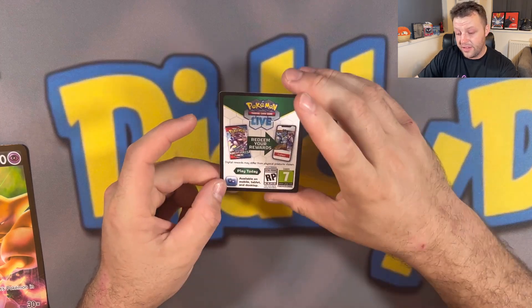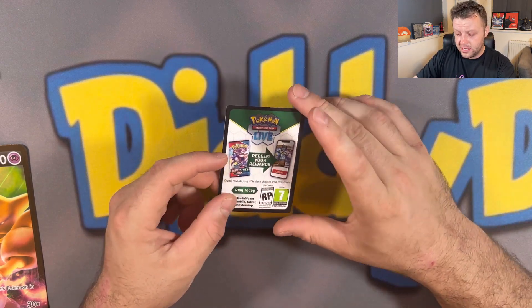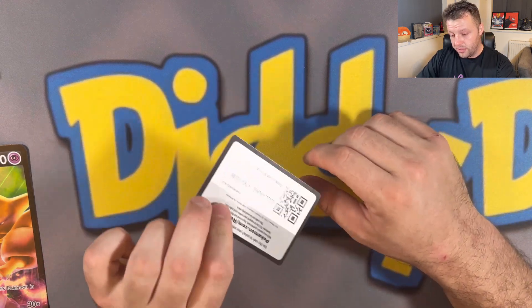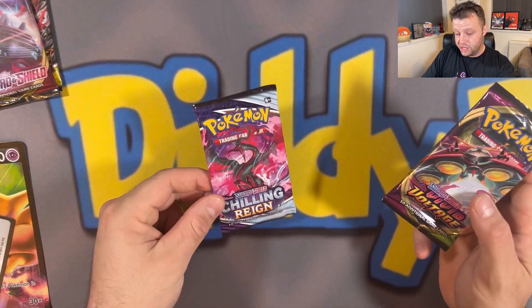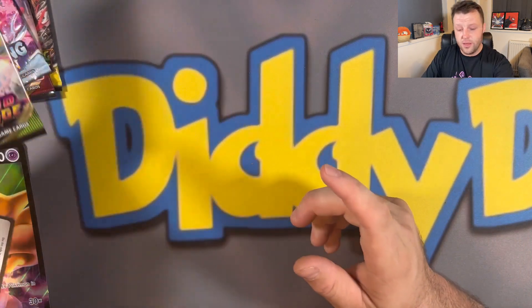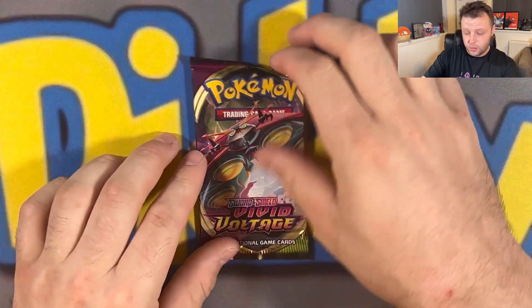My suspicions are confirmed - this is a reprint. I'm not too sure exactly when they came out; I tend to stop looking at certain release dates because I like the element of surprise. So the four packs we're getting: Evolving Skies - we know what you get from that. Base Sword and Shield - gold Snorlax would be good from that. Chilling Rain - the glaring Moltres. And Vivid Voltage - the rainbow Pichu. We've already pulled the Pichu before but it'd be nice to get the rainbow one. Four packs, let's see what we get.